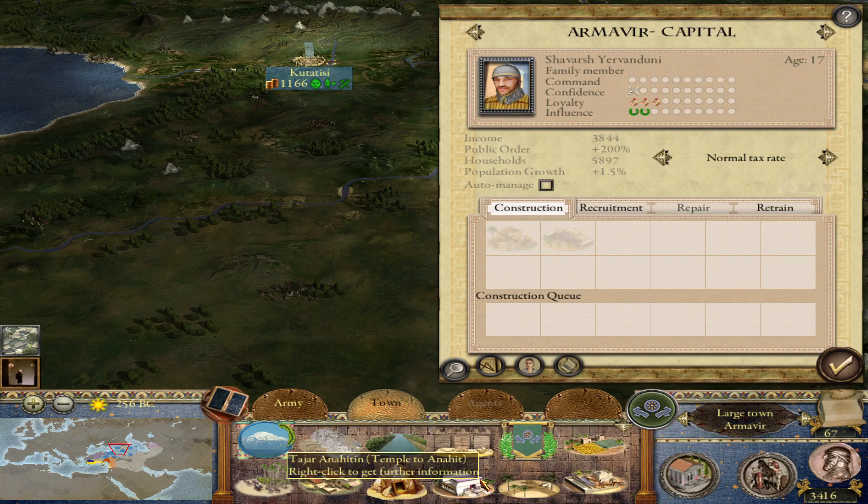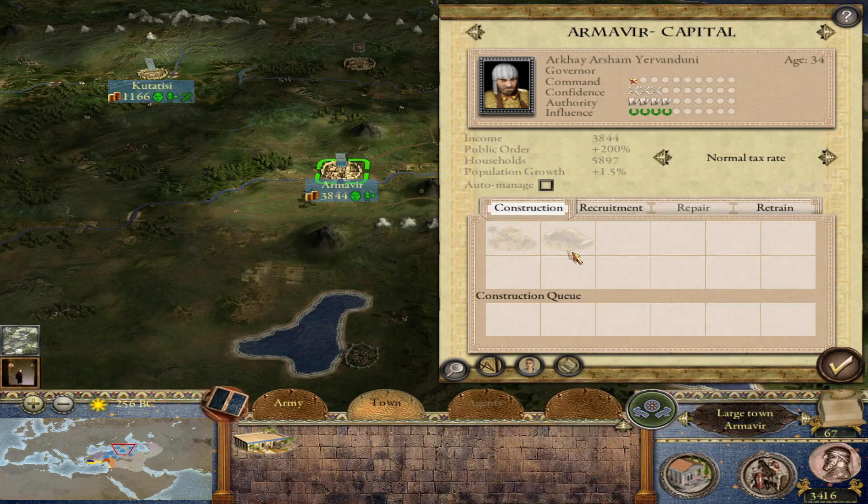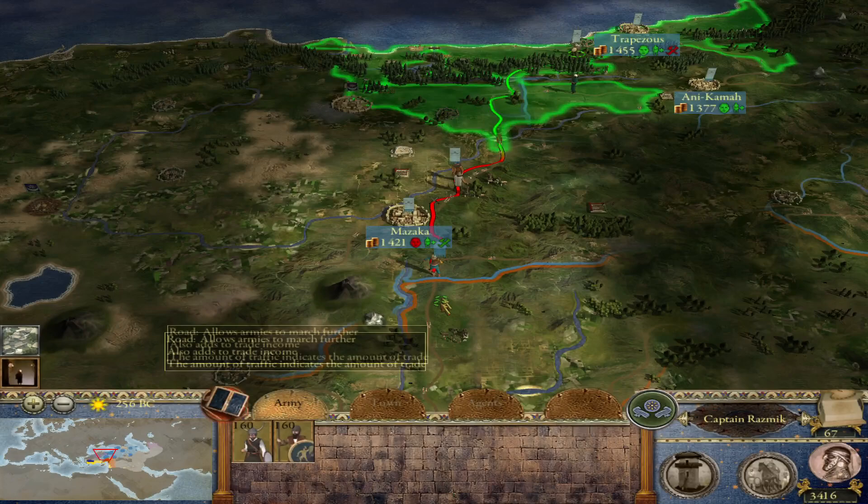I'll keep these guys in the capital because I have a school here — so I'll let these guys get schooled. Keep the troops coming. I'm going to finish exploring here with the spy.